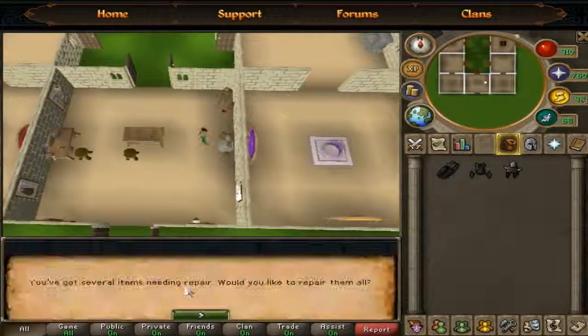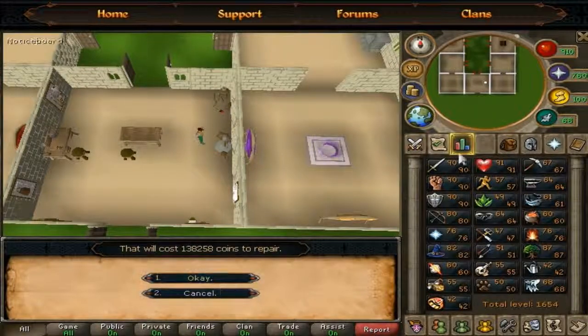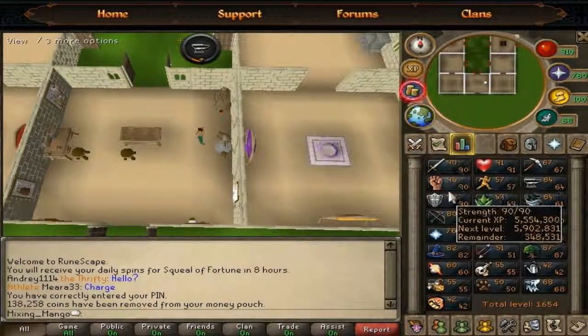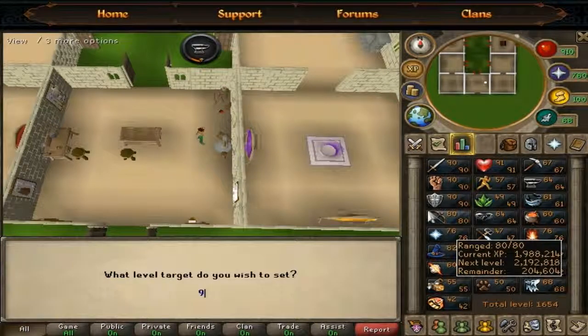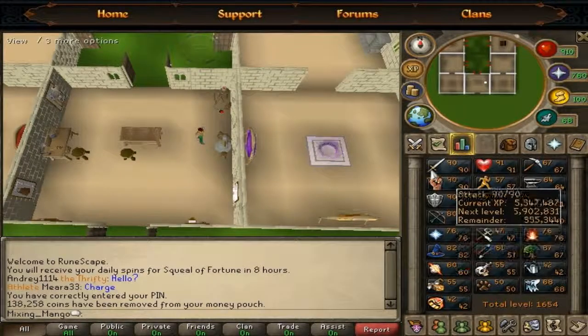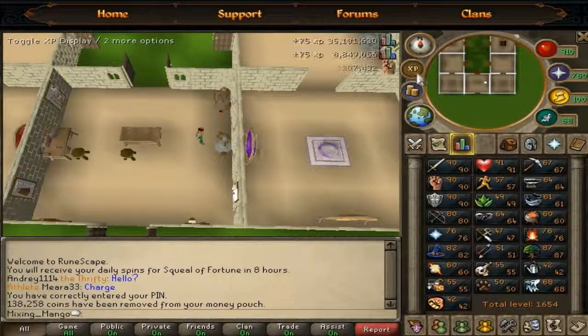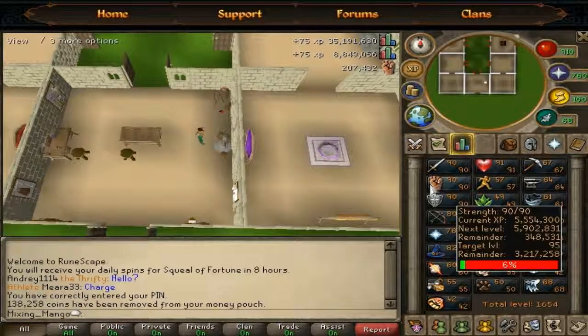Finally got 90, so now I'm just going for Strength to 95 right now. I'll put the target on — we want 95 Strength. That's 3.2 million XP to go, so quite a bit. That's my current count. 200K so far after I got 90.